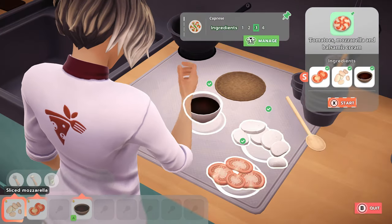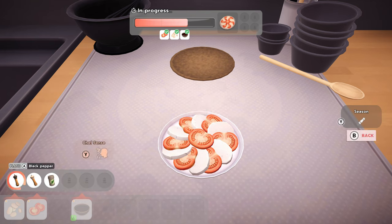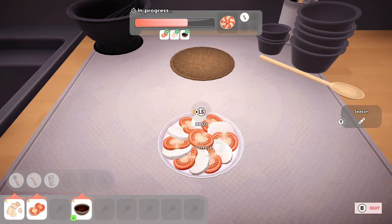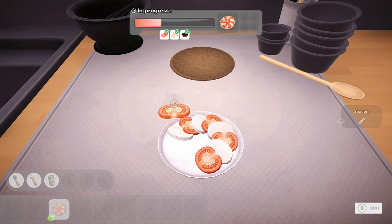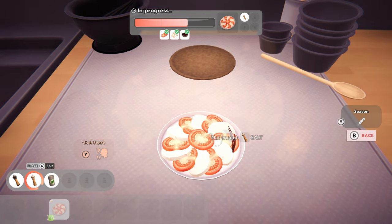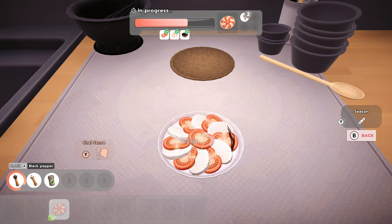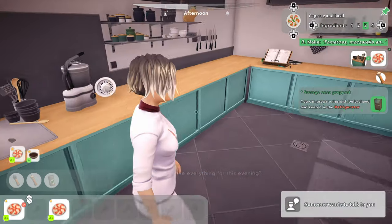Okay let's get to it. Before we do that let's place some salt on. Excellent, put that balsamic down - it's done. Next, one more portion. Oh no, nearly forgot to season. Excellent. Do we have everything for this evening? No we don't, we really really don't.